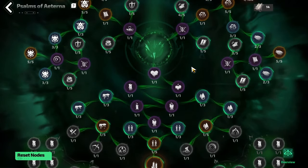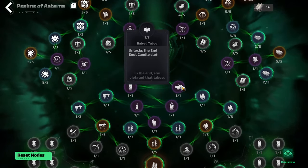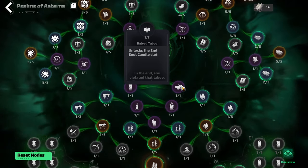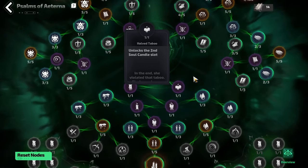For starting off, the first thing you want to do is come down, go through Queen's Heart, and grab Half Taboo. This gives you a second candle slot, which is very important as candles offer a huge amount of power to your character. Grab your second candle slot, slot in a second candle, and you're going to gain all those stats.